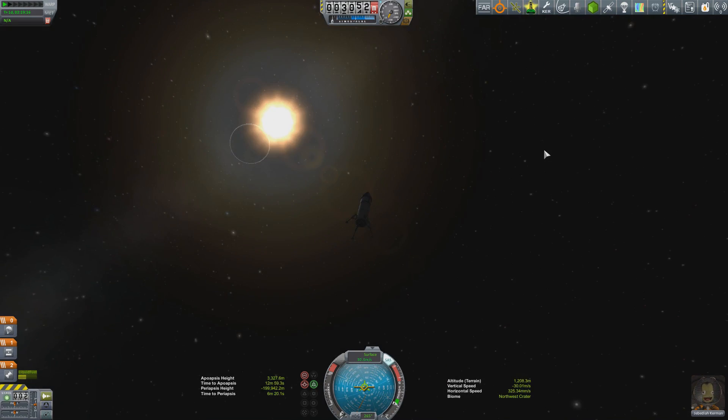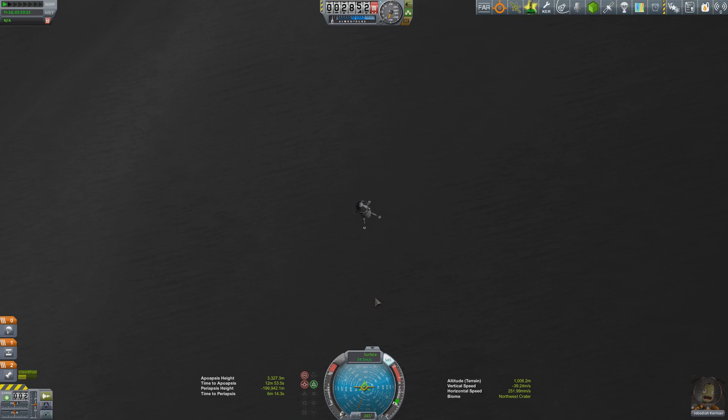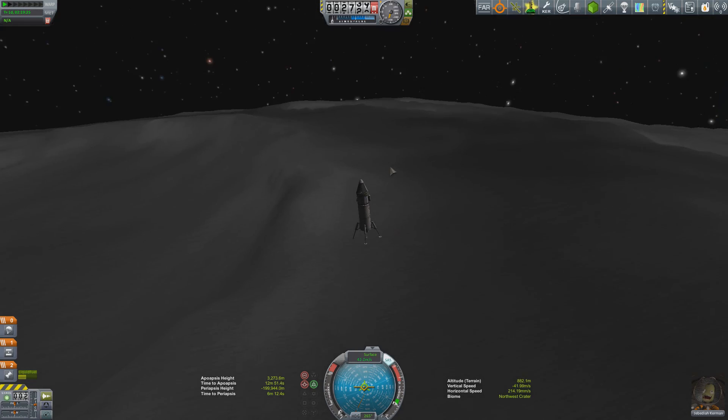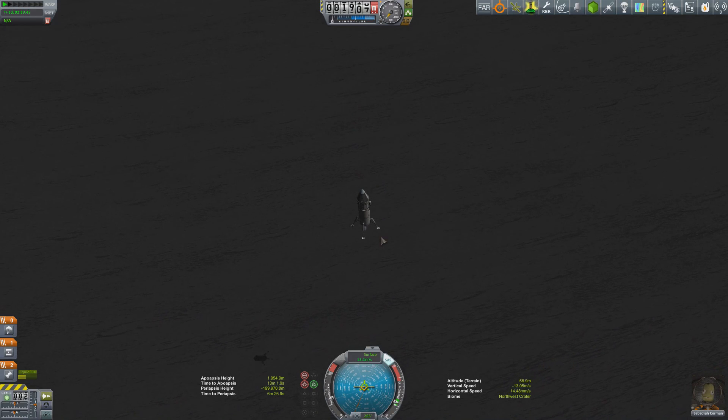From this point, very short controlled burns just to keep descent speed under control. The ideal touchdown speed is below 8 meters per second — I'm going to try to do better than that. The trick is not to constantly use the engine — just short controlled bursts until about 300 meters, then a very slow burn to maintain descent speed. This is a perfect example of why I run Kerbal Engineer: my altitude gauge says I'm just below 2km, but in reality I'm only a couple of meters off the ground.